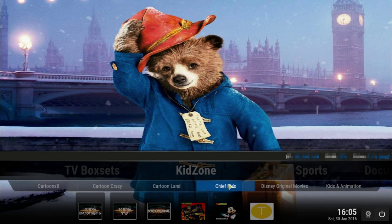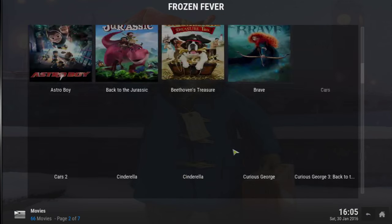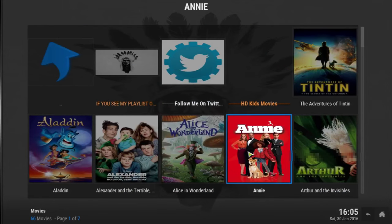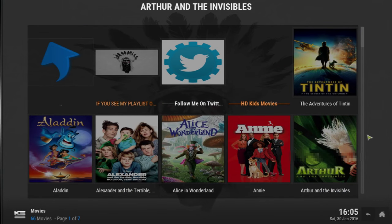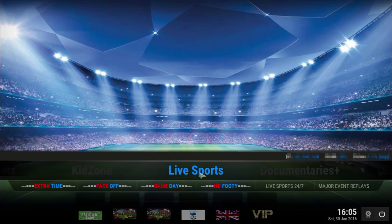In the Kids Zone you have the Common Cart, Crazy Current Land, and Chief Kids. Let's click on that — there's a bunch of movies for the kids, so that's pretty good. You also have Disney Originals, Kids and Animation, and some collections from different items at the bottom.